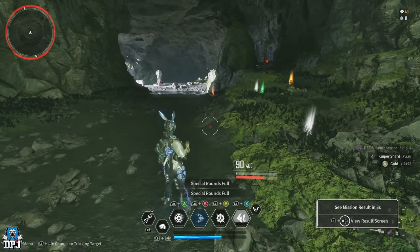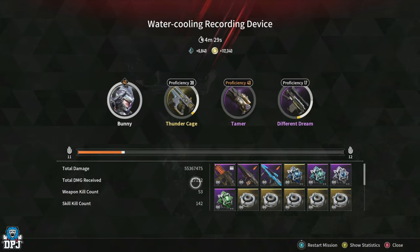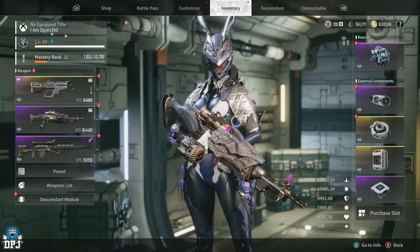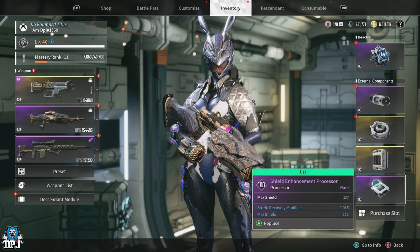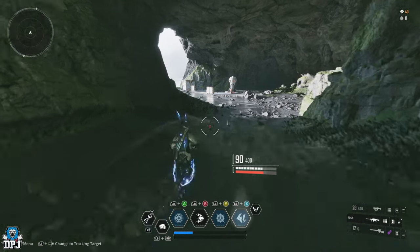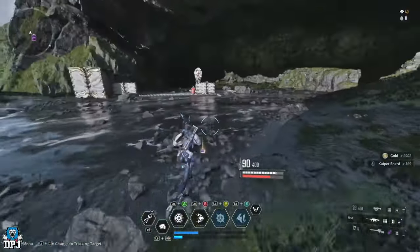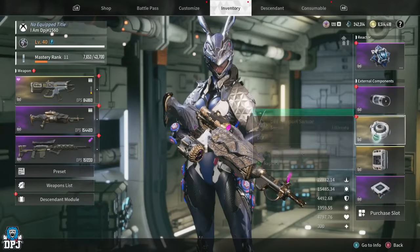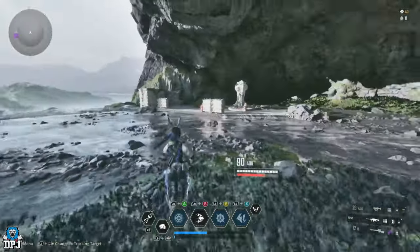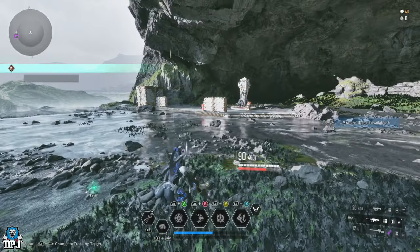From that run of four minutes 29 seconds we got 6,840 kuiper shards. Keep in mind we also got a ton of modules, and I have no buffs to my kuiper shard drop rates — those can all be added to your loadout. There are more shards here to pick up too. It's an absolute madness — a great farm. If you want to run it again, go to the previous results menu and simply restart from there.